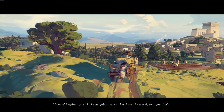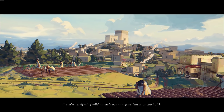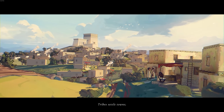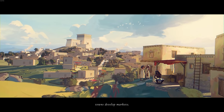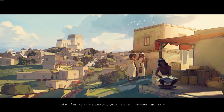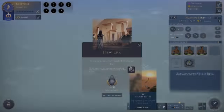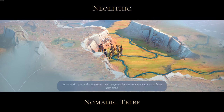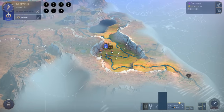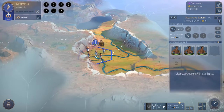A little intro video plays: 'The challenges of a young civilization — it's hard keeping up with the neighbors when they have the wheel and you don't. Humankind learns quickly that everyone contributes. Tribes settle towns, towns develop markets, and markets begin the exchange of goods, services — and most importantly, rumors and hearsay.' I love these little intro videos. We've started our first era as the Egyptians.